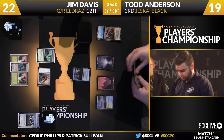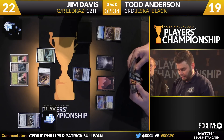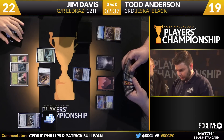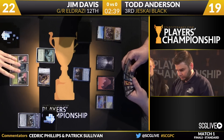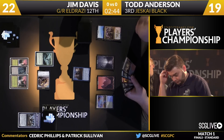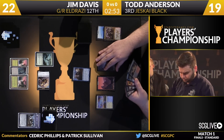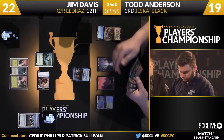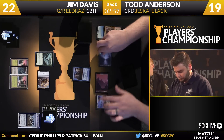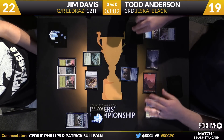Todd's draw for this turn was a copy of Duress. The question is, is he willing to fire it off in this situation? He's got other options in Painful Truths, Treasure Cruise, Fiery Impulse. With the Smoldering Marsh coming into play untapped, that gives him four mana this turn and allows a pretty easy play of Duress, with Painful Truths if he wants it. He's got Painful Truths now — that's where the turn will start. Three cards on the way: Polluted Delta, Painful Truths, and it looks like a Shambling Vent was number three.